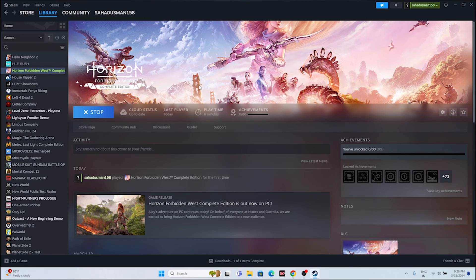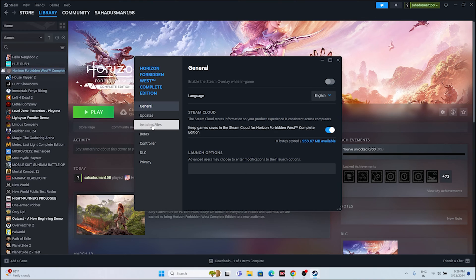If the issue is still there, try disabling the Steam overlay. Go to the game in Steam, right click, go to Properties. Find the Steam overlay toggle and if it is turned on, turn it off. Once you've turned it off, try to launch the game.